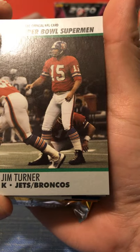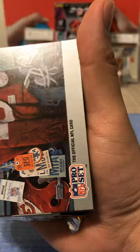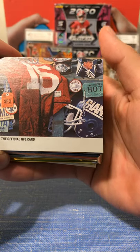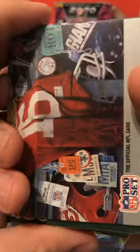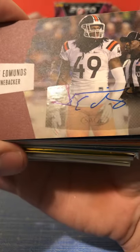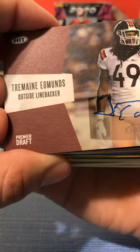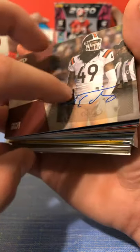Jim Turner, kicker for the Broncos and the Jets - so he got traded between two teams. Another Super Bowl Superman card. We have an official card - I think it's just a bunch of stuff in it. I think that's Joe Montana's uniform, there's Tom Landry in the photo, a Giants helmet, and Kansas City. We have - is this a signed card? Yeah, it's signed. It's Tremaine Edmonds. I don't know if this guy plays for the Steelers or Buffalo, but it's a signed card, so that must mean this is a hit. That's not a bad card.